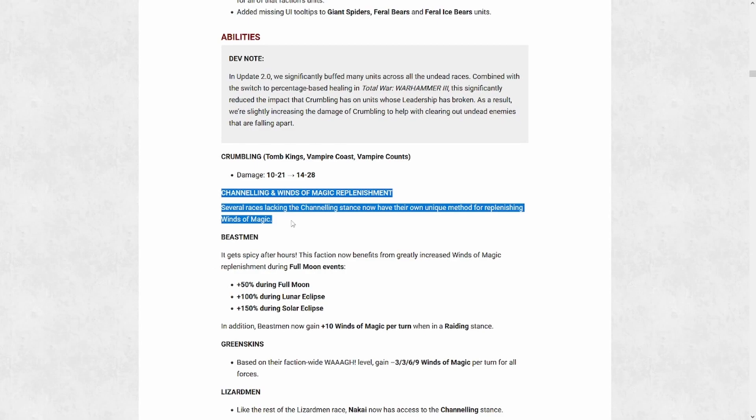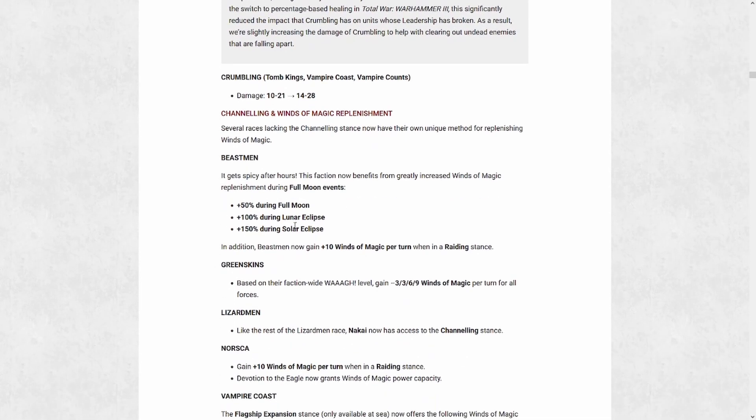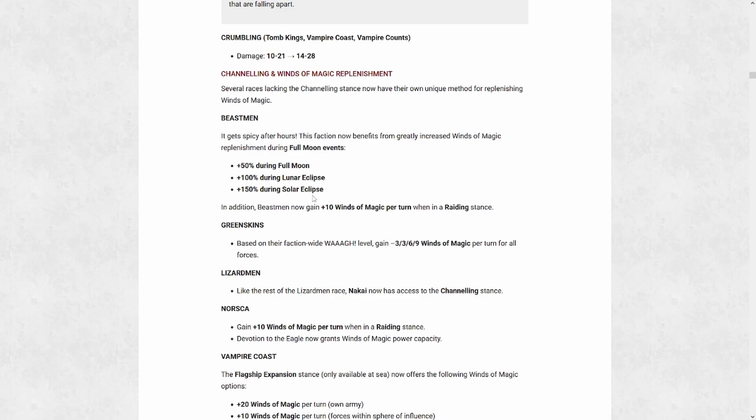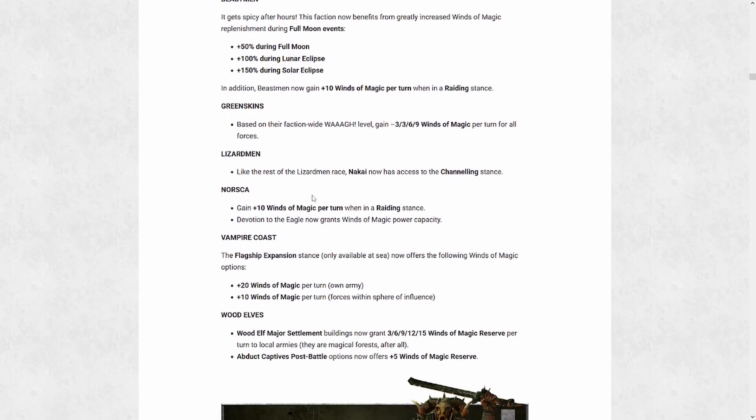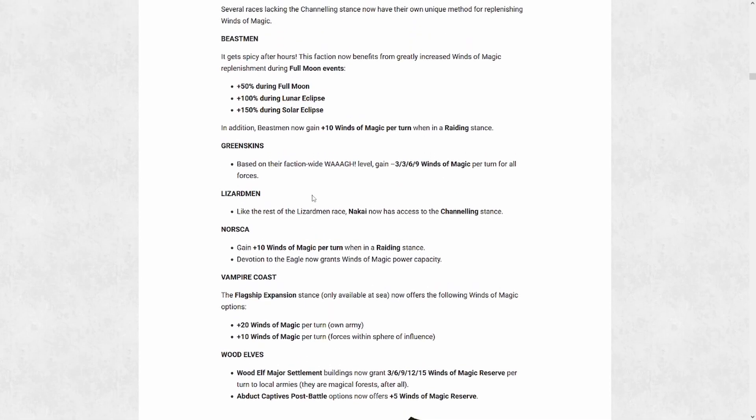The next thing I think is important is the channeling and winds of magic replenishment changes. This one is worth checking because for any race you play that didn't previously have a channeling stance, they've now added one. They've added some form of winds of magic replenishment to one stance or another for every one of the races which was lacking one prior. The exception would be the dwarfs since they don't use magic in the first place, but this is a really nice and pretty important change.